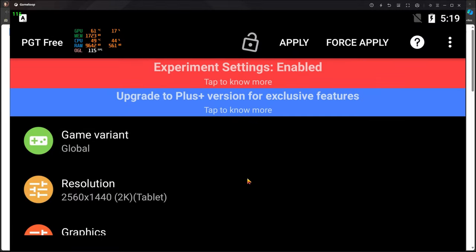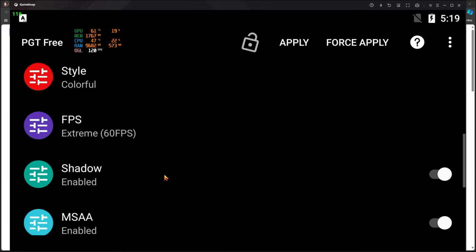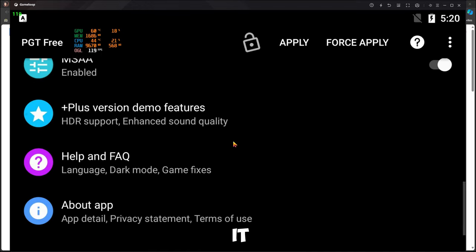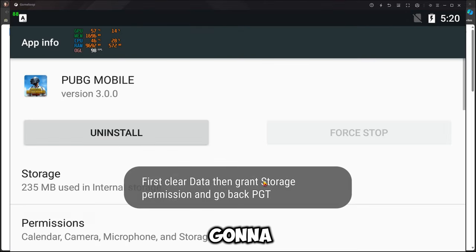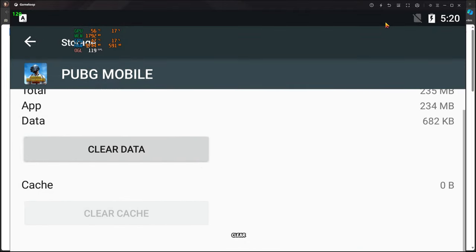First you gotta open PGT Free — from this we are gonna get the Ultra HDR. You're gonna set your settings. If you do have the premium version you can get 120 fps; right below the 90 fps option you can choose that. Now you have to click on the 'For Supply' option, as I did now.